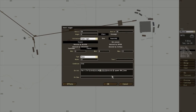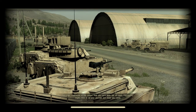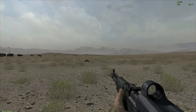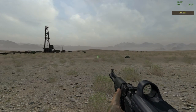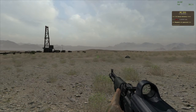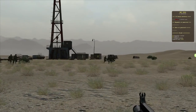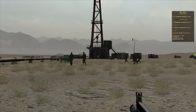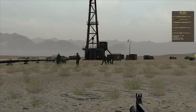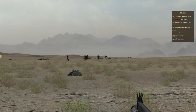Let's press OK and preview the mission. You see the DAC debug feature appear in the corner — this will tell you if there are any problems. And there we have it: three groups of infantry have spawned, each a different size. Two people there, about five people there, and six people there.